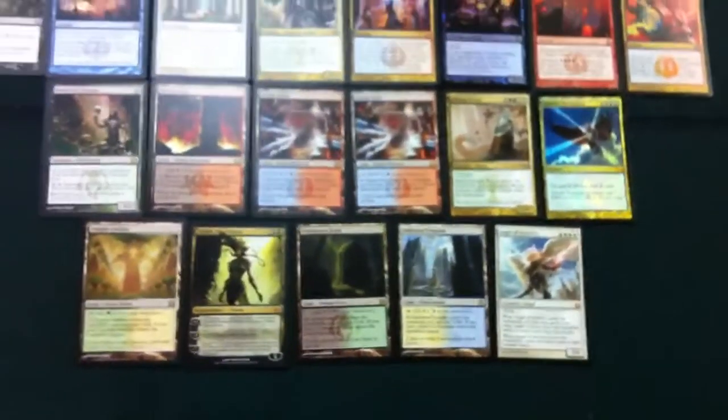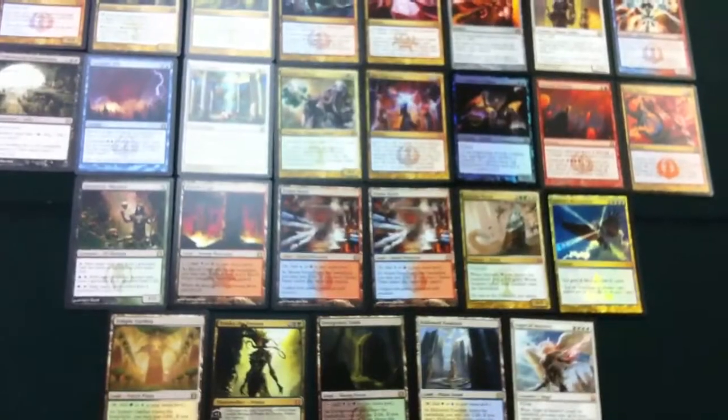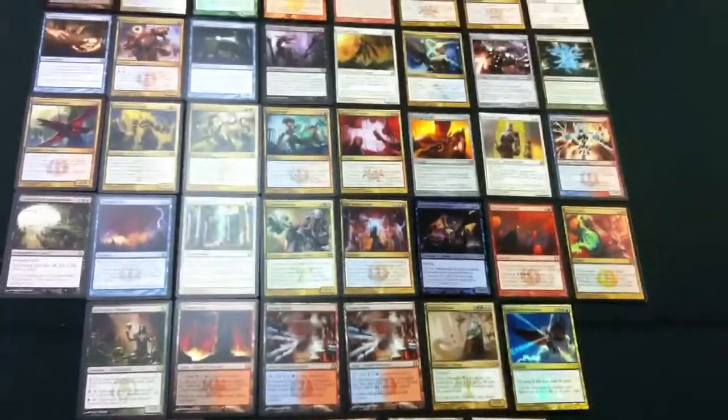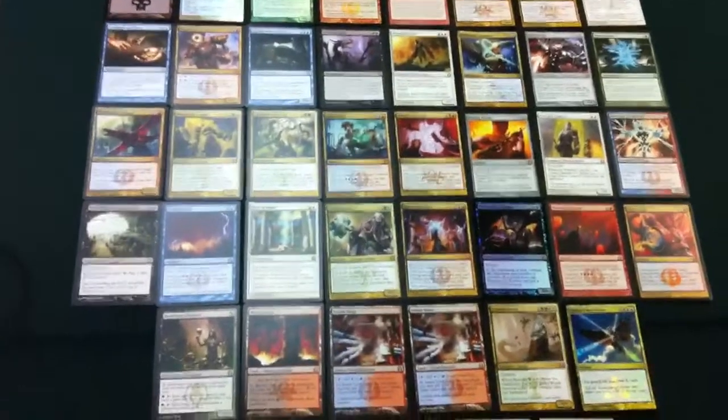This time I actually pulled six Shocklands, which I was pretty pumped about. A foil Mythic, foil Rare, and just a lot of cards that I either needed or think I can trade. Pretty good box, can't complain at all.